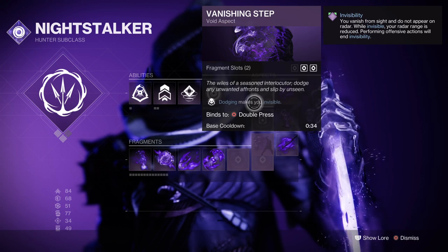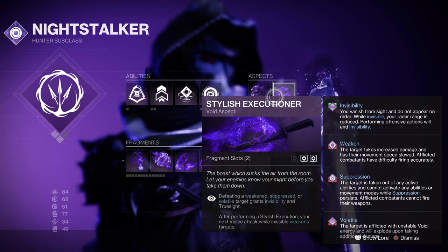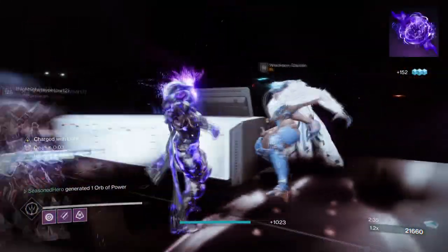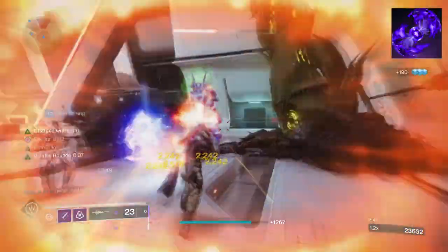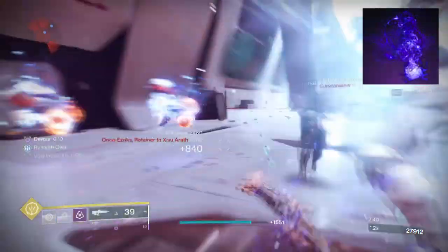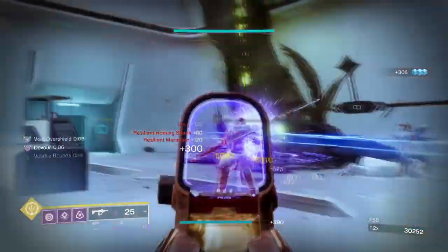Marksman's Dodge and Vanishing Step on hand like last time, as these two will work wonders. You'll also want Stylish Executioner so that every time you get a target suppressed or volatile you will go invisible, and this is free as long as you keep proccing these effects. For the fragments we are going with Echo of Instability for grenade kills to grant volatile rounds, Echo of Undermining for applying a debuff, and Echo of Starvation so each time we collect an orb of power we get Devour. For the last slot, I would recommend Echo of Obscurity so that each time you use a finisher you go invisible, allowing you to trigger Gyrofalcon's effects much more easily since you won't need to apply a debuff to go invisible.